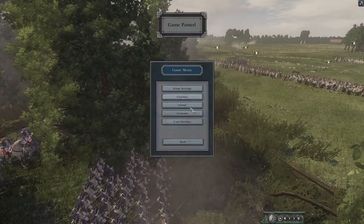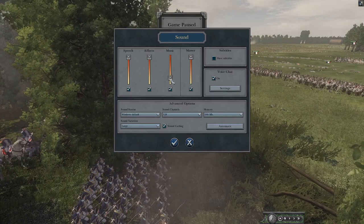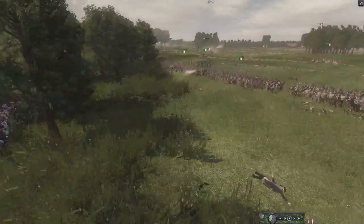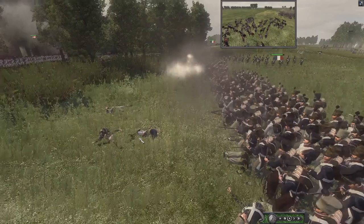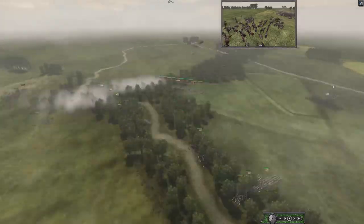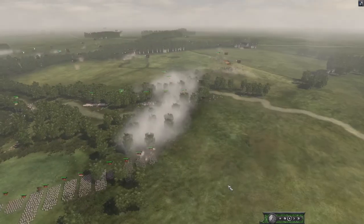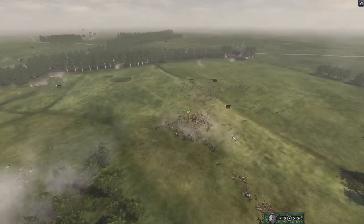The sound stopped — that does happen sometimes. Sometimes if you just switch it back and forth, that fixes it. Okay, it's back. Massive Cav charged by Wuttenberg, but they were counter-charged and I think they're going to lose their Cav. They're running around the flank unfortunately for Wuttenberg, and now Wuttenberg has no Cav.